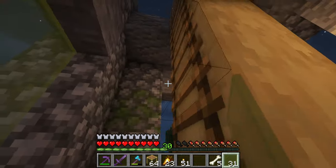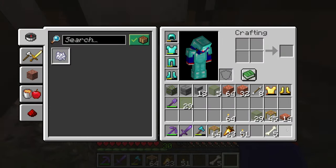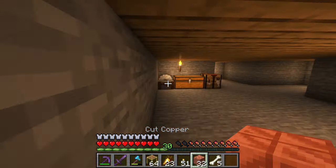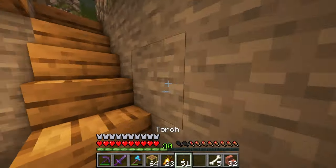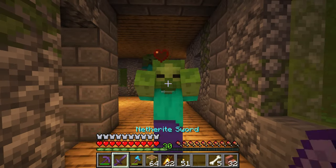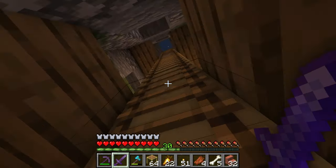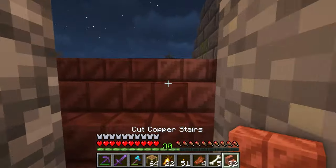Let me finish up this little area in here. Then we'll come down here to where I can get my stone cutter and cut some stairs. It's so nice that you can use copper on this — I would hate if you had to use like the wood structure on it. But nope, luckily we have the copper.